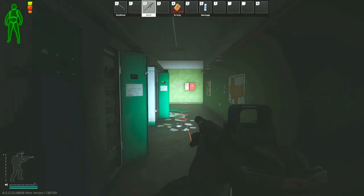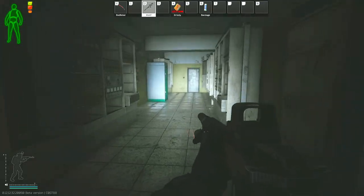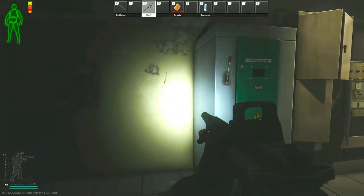After you have cleared this, just go straight down this hallway. This is what brings you to the control room and also to the power switch. Just in front of me here is the power switch that you have to turn on in order to get the D-2 extract door to work.